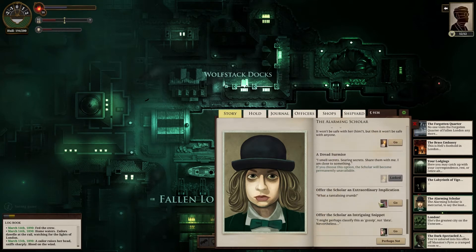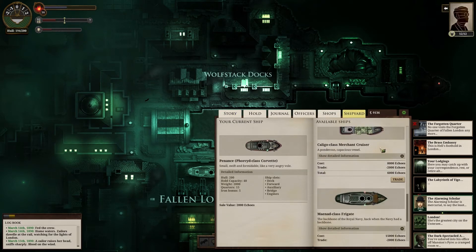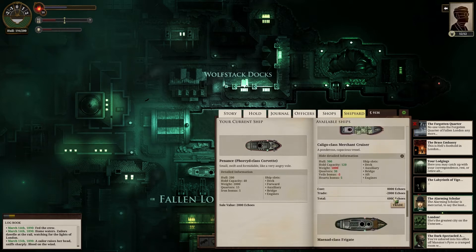Now let's go to the shipyard. Remember we only have about 8,000 — the blind bruiser gave us a thousand, and what we're gonna trade in counts for two as well. We're looking at the Caligo class merchant cruiser — 300 hull, crazy capacity, much heavier. I think we might travel quite a bit slower. Quarters for 30, a lot more crew slots, harder to hide but more hearty.